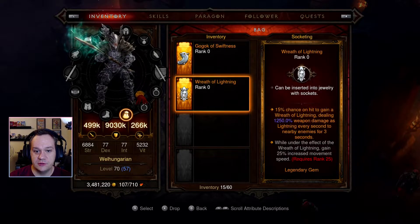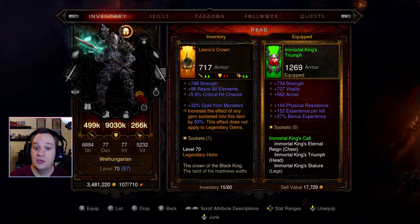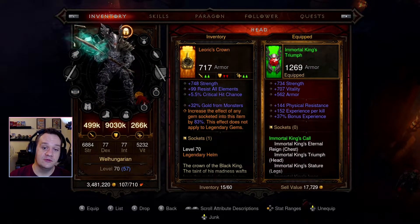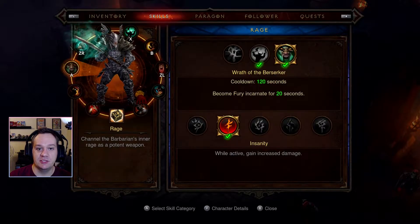We got some new gems — a Wreath of Lightning and a Swiftness one. There was one other legendary, and then the Oryx Crown, which is very useful if you're trying to farm experience or Paragon levels. We'll think about putting it in the chest.